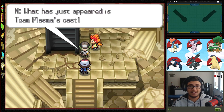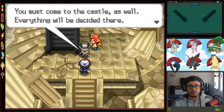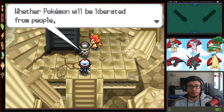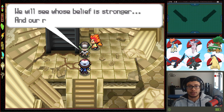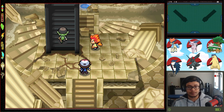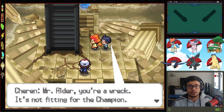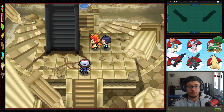Team Plasma's castle has appeared. The king's words ring out: everyone must come to the castle — whether Pokemon will be liberated from people, whether Pokemon and people will live together, it will be decided there. Alder, the champion, looks shaken. The player says they did well to get this far — somehow beat the Pokemon League — and want to relay this to N.